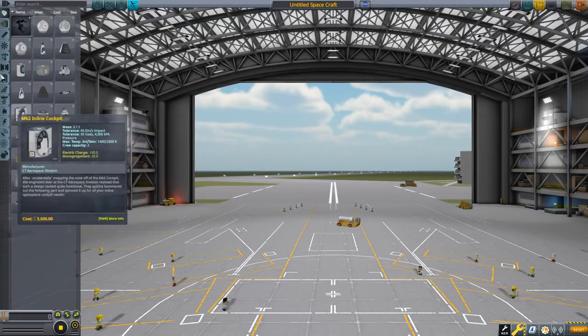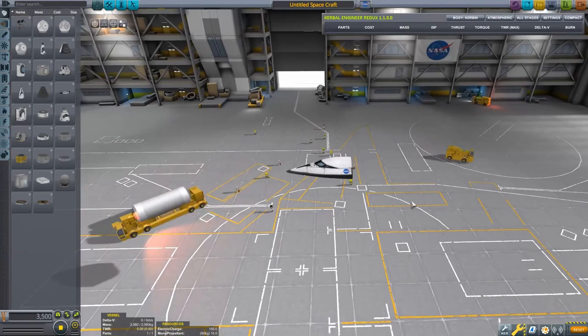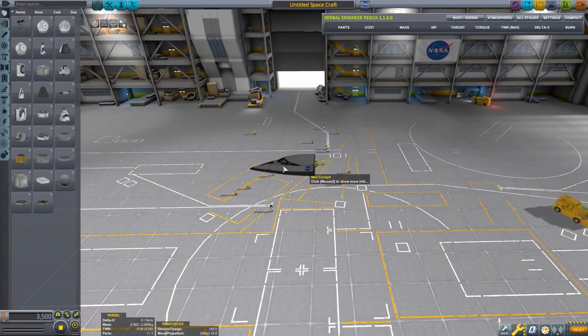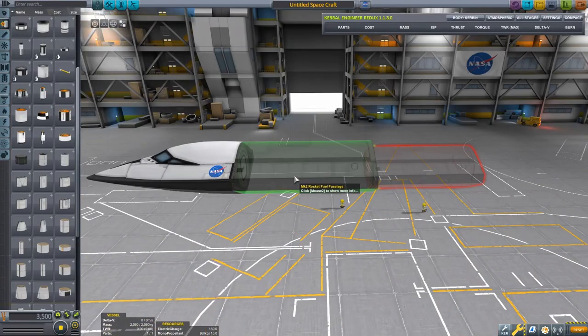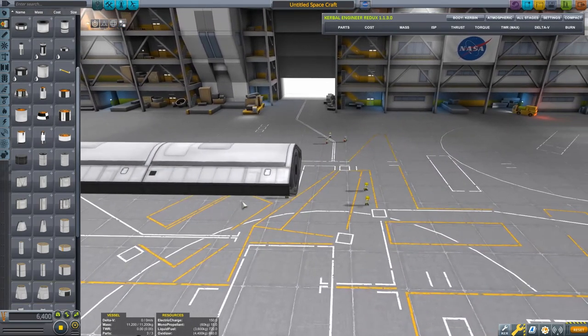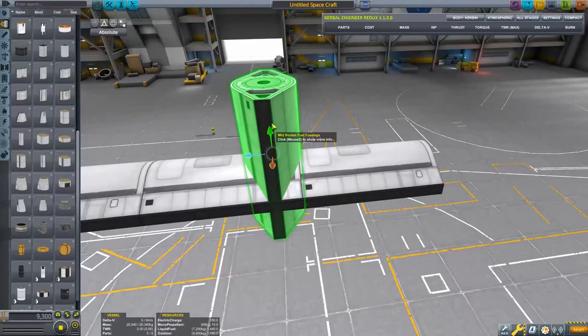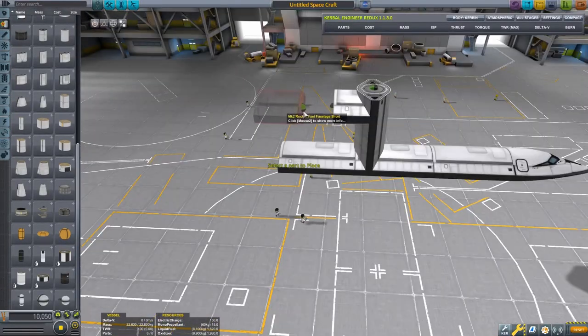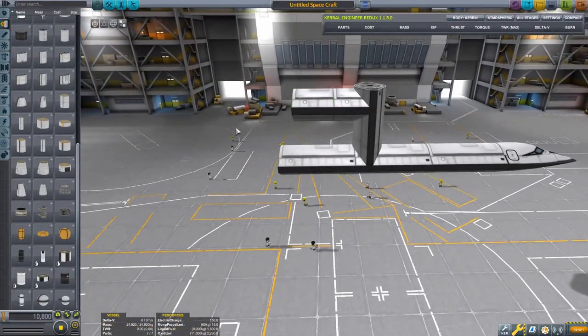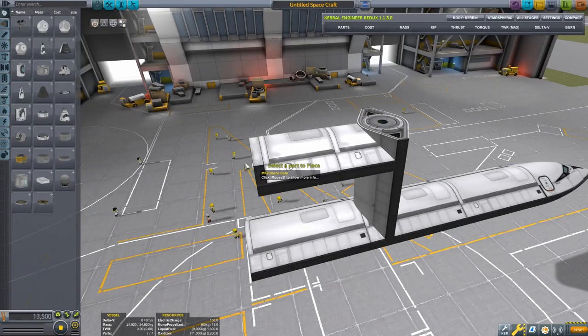First things first, I obviously selected the Mark II cockpit, an easy choice to make with its aerodynamic technology, following it closely with the just-as-easy-to-select Mark II rocket fuselage, including oxidizer, for all of your oxidation needs. Then, not caring much for the balance of the craft, I constructed the seat from — you guessed it — Mark II rocket fuselage, and the front unileg from some other, more different Mark II rocket fuselage, along with some Mark II drone cores to even out the chair.